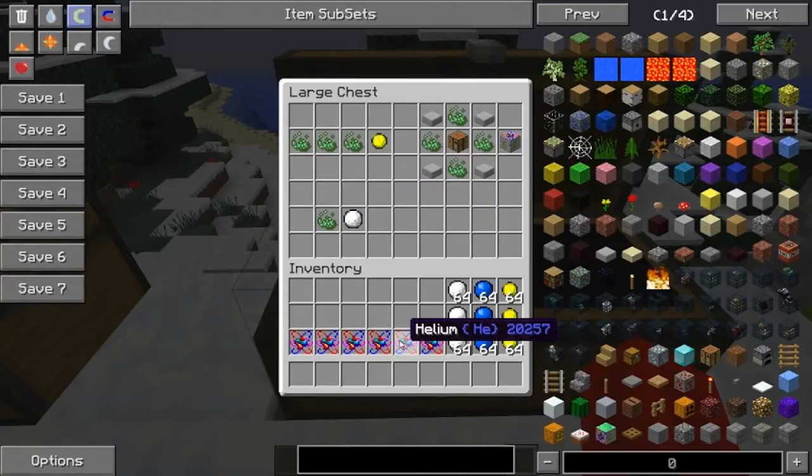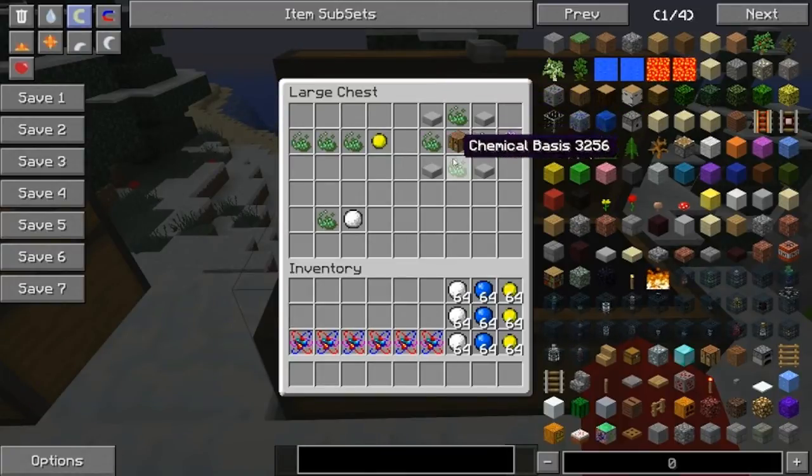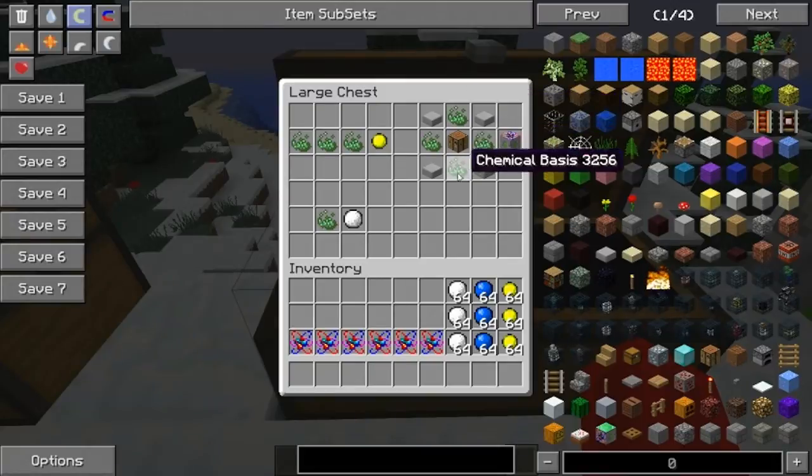To make the atomic creation table you will need stone slabs in the corners, chemical bases like this, and a crafting table in the middle. It will give you one atomic creation table.